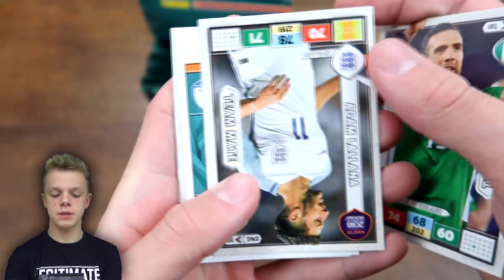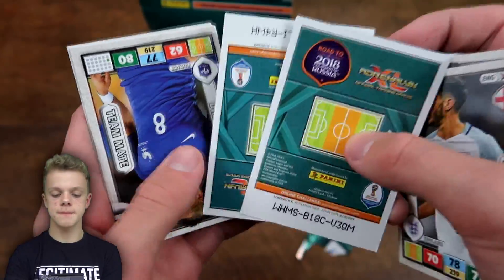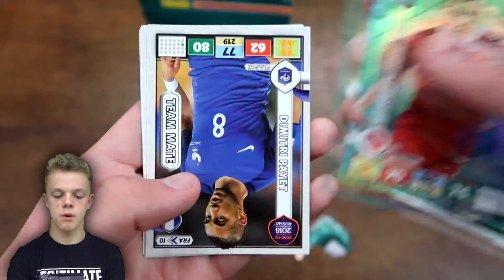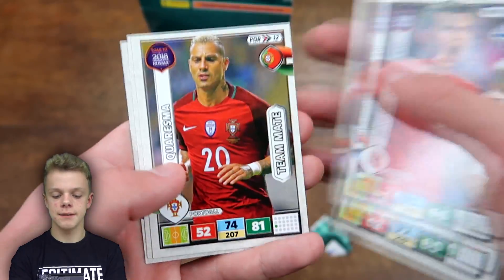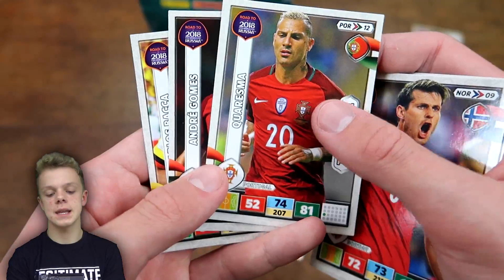Moving on to the next pack: Duffy, then Adam Lallana teammate card. We've also got Moisander Defensive Rock, fans favourite Hoiberg, and then Dimitri Payet — the one who's now back at Marseille after leaving West Ham in controversial circumstances in January. We've got Charesma, Gomez, and backer as well.